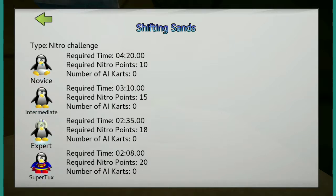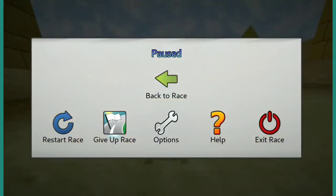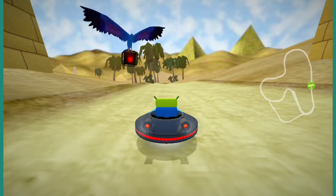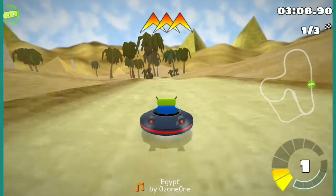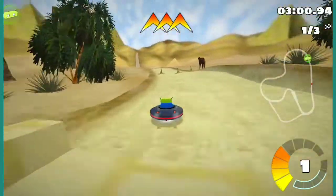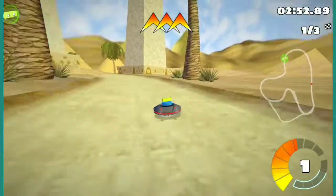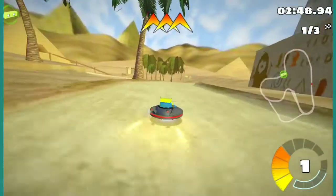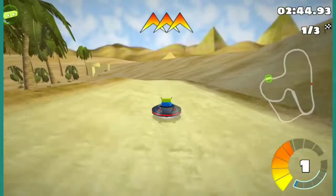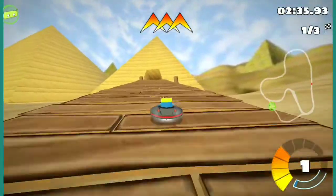It says Nitro Challenge — Required Nitro Points: 15. Okay, so you have to complete the laps at a certain speed without... Okay, I understand what I was doing wrong here — it was me not understanding the game. Essentially, they want you to go around and collect as much Nitro as you can. I take it they want you to fill up the Nitro meter — that blue part. So maybe I was failing because I was confused — I thought you just had to finish in a certain amount of time, but I guess you can't use Nitro, so you have to use Drift Boosts instead. Maybe that's what they're trying to teach — Drift Boosting. That's probably why they gave you three boosts.